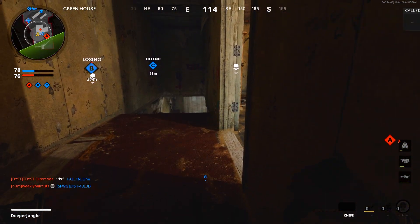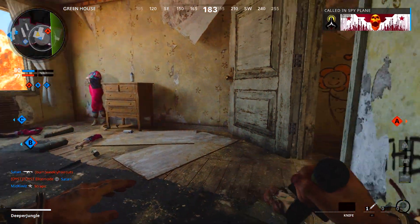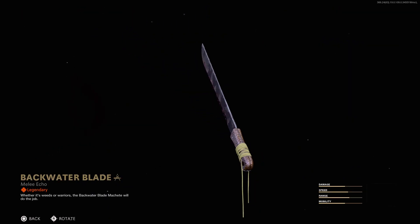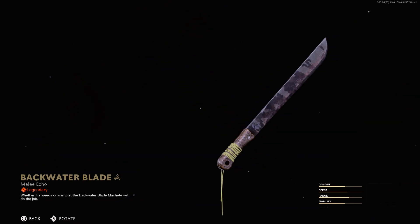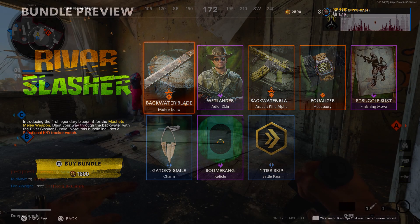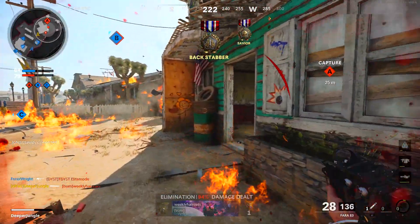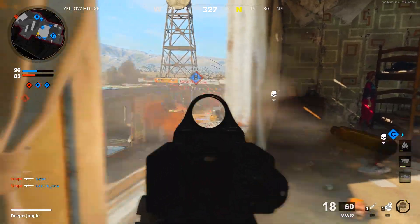There's also an alternative way to unlock the machete: purchasing a bundle. In the store there's a brand new bundle called River Slasher, which includes the Blackwater legendary blueprint for the machete. You can purchase this bundle for 1,800 COD Points and immediately start using the machete. If you want to max it out, you can purchase the bundle and also unlock the base variation, so you'll have a legendary blueprint as well as the base version.